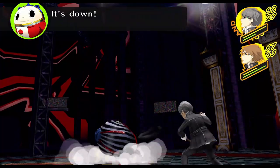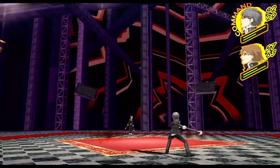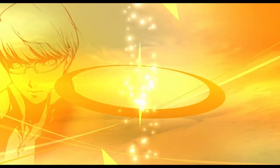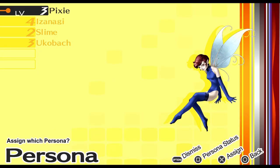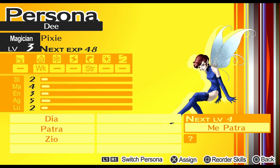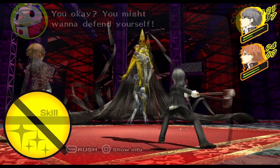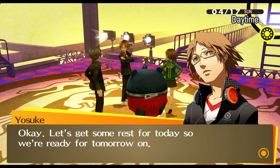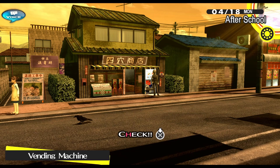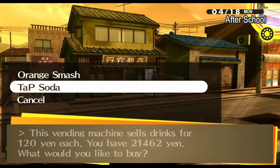Before fighting Chie's shadow, we should really grind to a higher level, so we repeatedly go up and down the stairs to reset the floor. The battles aren't too tough here, and healing items are available in chests. It's just really tedious because of the heavy 60% XP penalty from playing on very hard difficulty. We finally hit level 7. Thankfully the fight is really easy, and we don't even need to use the Pixie we levelled up for healing, because Yosuke can take care of that. We then stock up on tap sodas from the shopping district and tiny tomatoes from Junes, both of which are great SP-restoring items for the early game.